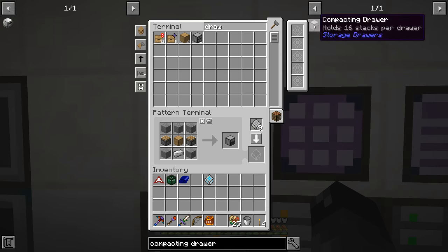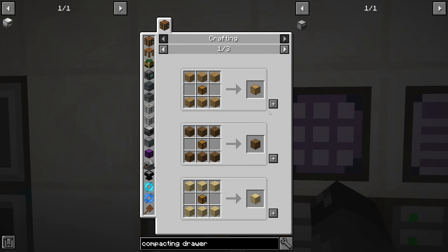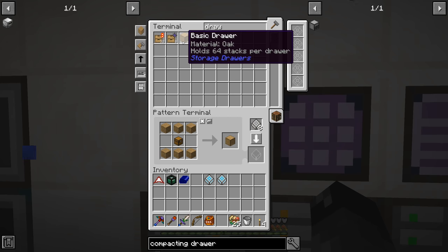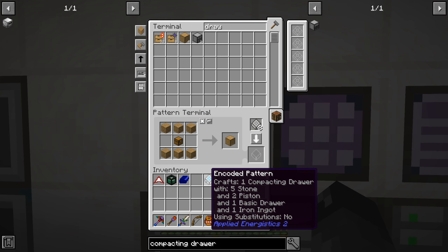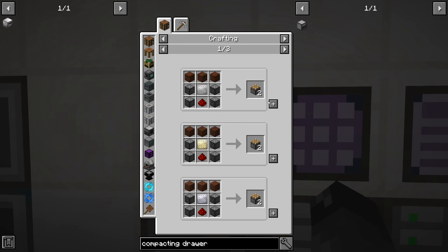We do have some drawers in here but we don't have enough. If you pull out of the pattern terminal and you already have the item in your system, it doesn't craft it - it just pulls the item from your inventory, which is kind of a weird thing. So we have a way to make the drawers and a way to make a compacting drawer. We do need a way to make pistons - that's something we need to start worrying about.